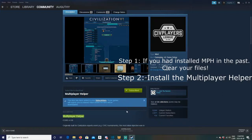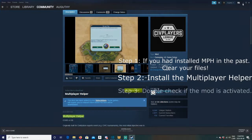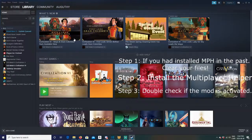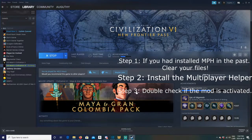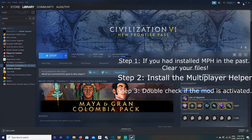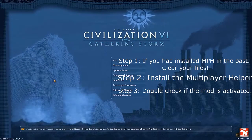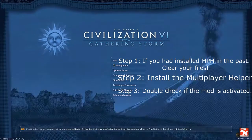Now you're all set. The last step is to make sure the mod is activated. Launch Civilization 6 — you can click Play from the Steam library, or just double-click the icon on your desktop. The game just loaded and it worked perfectly — if you look at the bottom left corner you'll see MPH is already shown there.